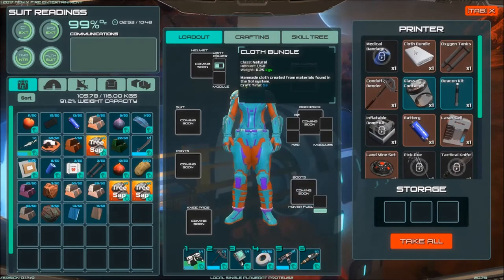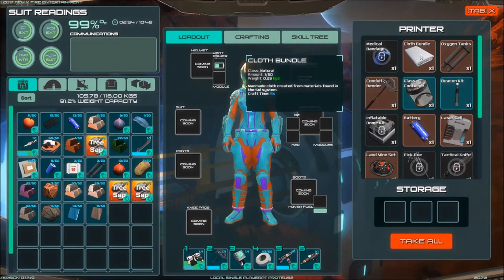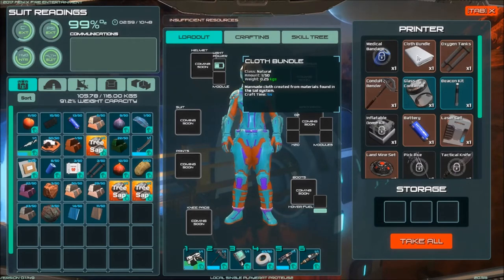What do we use for cloth? That's weird — there's a slot for cloth bundles in the printer but there's no ingredients listed. Maybe it's a secret.